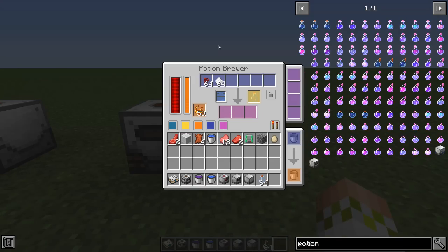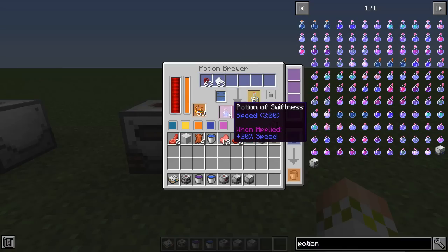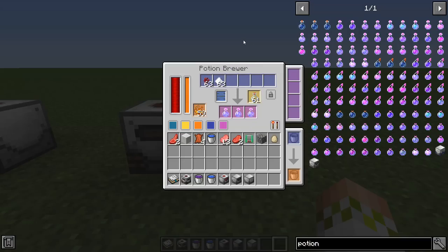The potion brewer is a very interesting machine that allows you to sequentially brew potions using one block. Put in nether warts, sugar, water, and blaze fuel - then put glass bottles in the appropriate slot and watch as it produces three of the first step and moves on. It makes water bottles, then awkward potions, then consumes the sugar to make swiftness potions. If you have additional steps you can put more stuff in here, and you can even lock the brewing inputs to continuously brew the exact potion you want no matter how many steps it has.